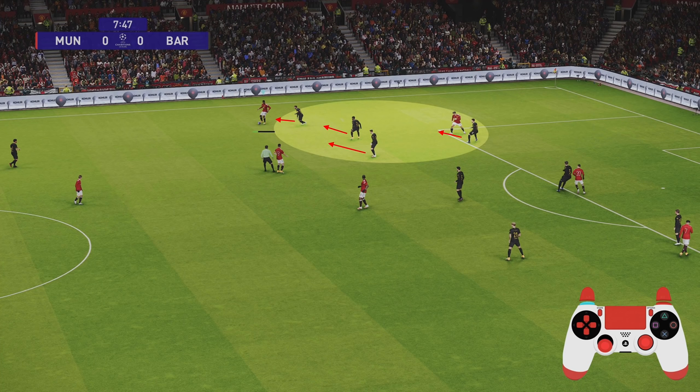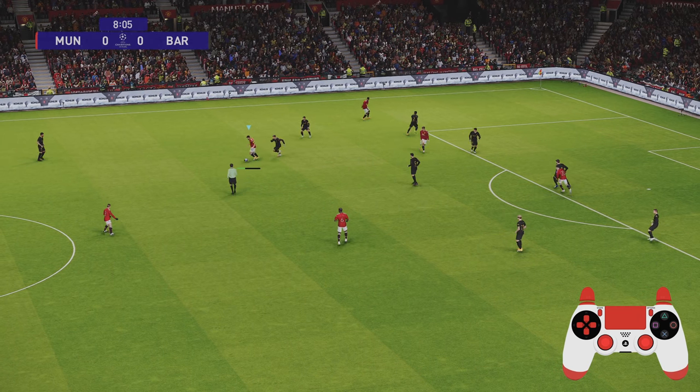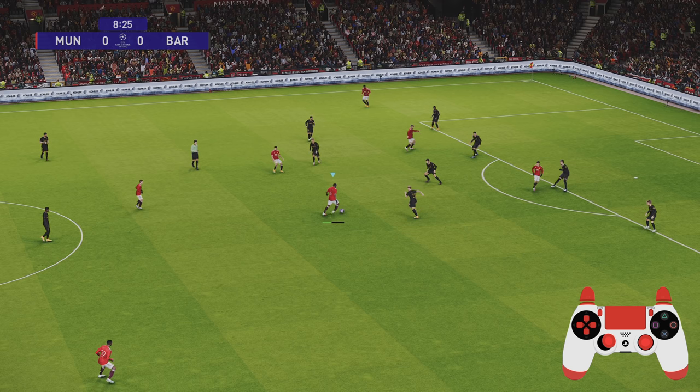If you're finding it really compact in the central area of the field, pass it out to your wide player. Use a bit of finesse dribbling — just hold onto the ball and you'll attract their players to that side. That opens gaps between their midfield and defense, allowing you to play the ball into your center forward once those gaps start appearing. You can see I've dragged their team across and then I'm able to play the ball through into my striker.